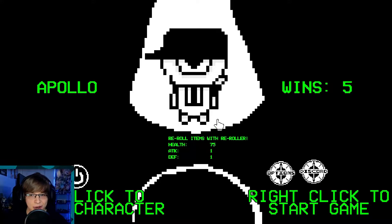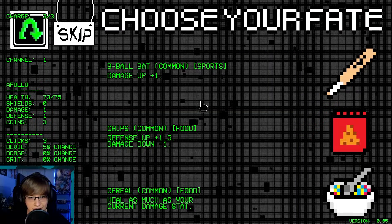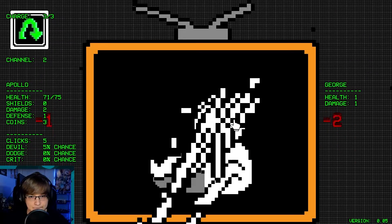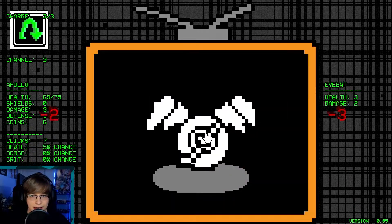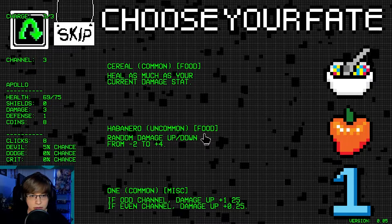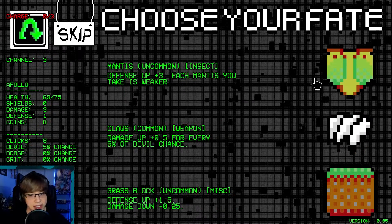We didn't even make it to the boss. Well, let's try this again. B-ball bat — that was a very interesting build. We'll take a cat here. Reroll. Mantis — sure thing. Three defenses, pretty nice early on.